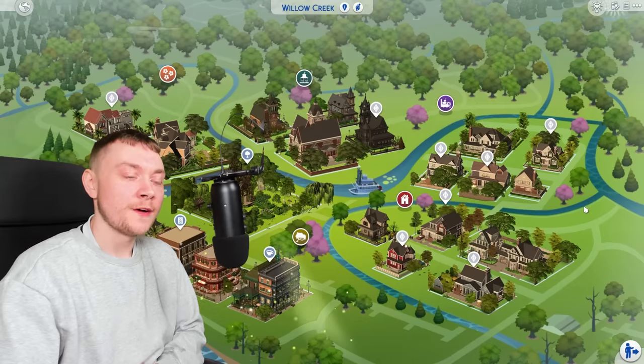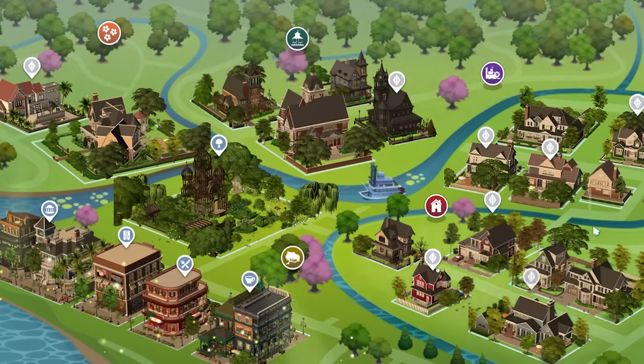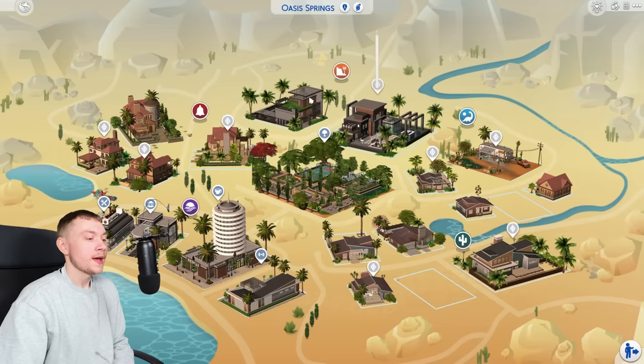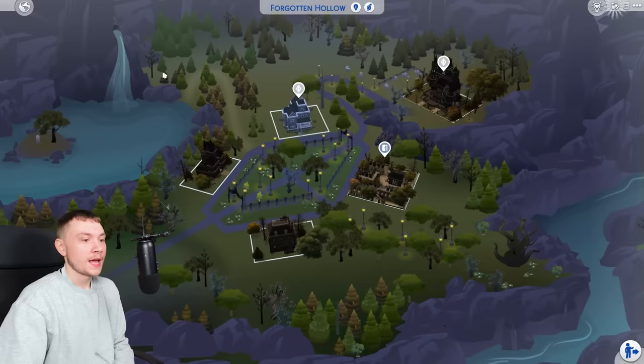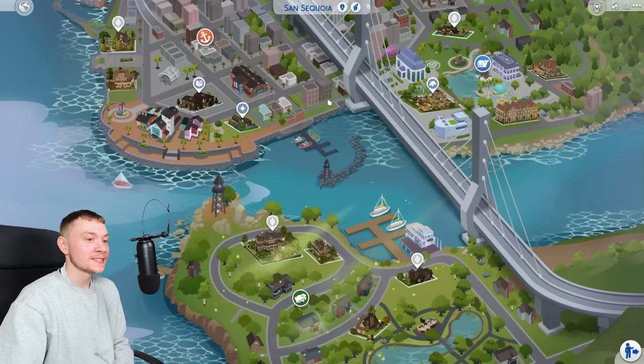When you think of Sims 4 save files, the first thing that comes to your head is just all updated builds, which is what this save file has done. It has updated every single build — every build in every world, even everything in San Sequoia.